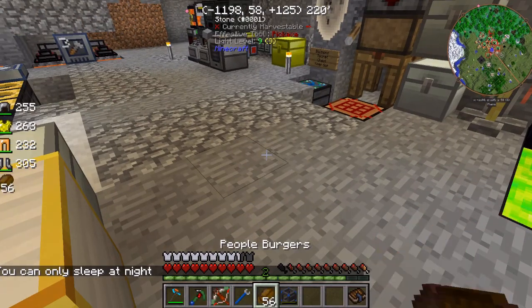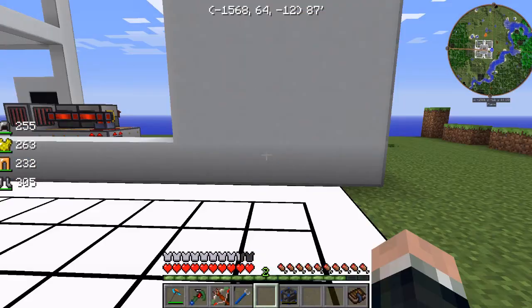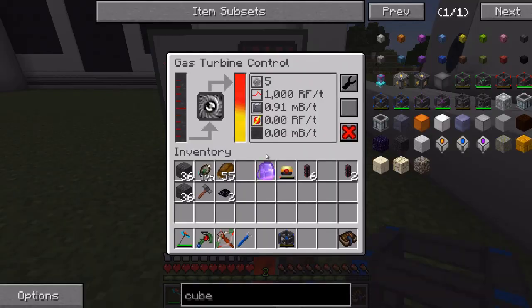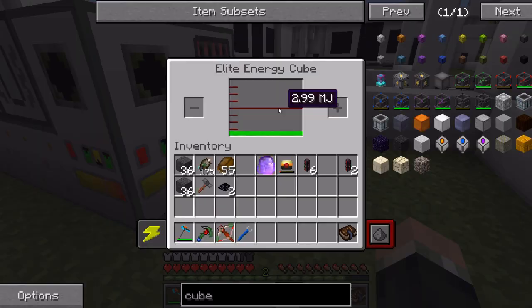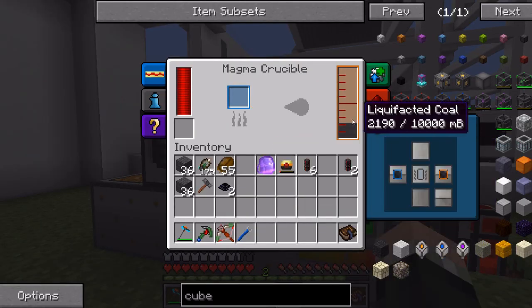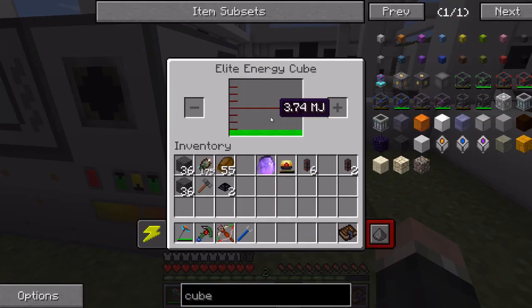Eat some people burger - yum, yum, yum. Alright. So you'll go here, and you'll start filling up power pretty rapidly. You're back to putting out a thousand RF a tick. Got a little bit of backlog of coal there, but this should last us for quite a while.